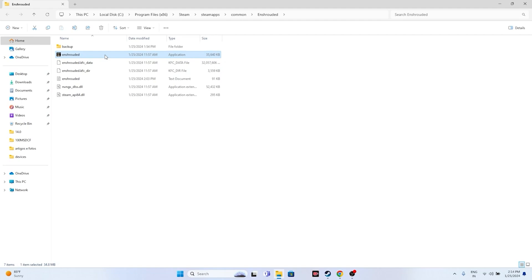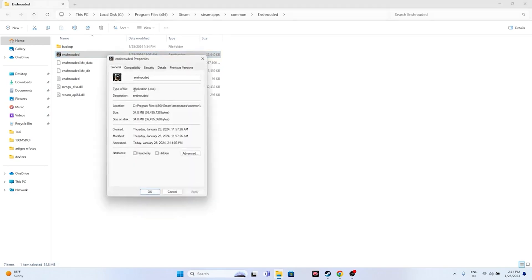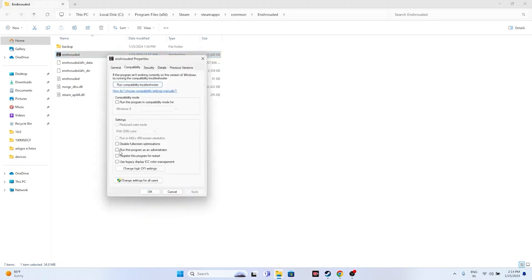From the installation folder, right-click the game executable, go to Show More Options, then Properties, and go to the Compatibility tab. Check 'Run this program as administrator', then click Apply and OK.